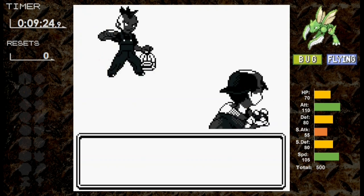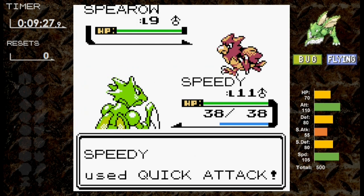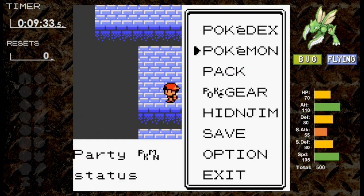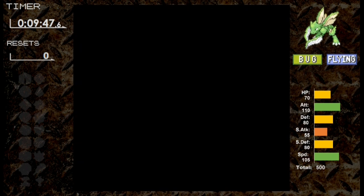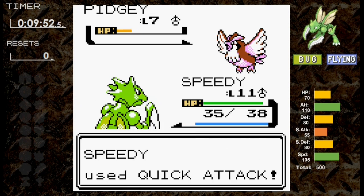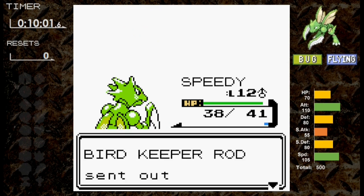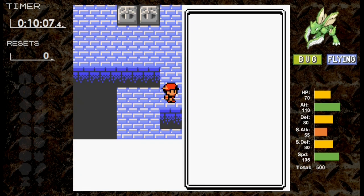The Spearow trainer is probably the most dangerous trainer for Scyther today. Quick Attack does half, and Peck does somewhat significant damage, but it goes down next turn. We heal up and take on Bird Keeper Rob with his two level 7 Pidgeys. Unfortunately for Rob, his Pidgeys can only use Tackle, which does 3 damage. Two Quick Attacks are enough to take down the first Pidgey. We level up and learn Pursuit — not useful for this gym, but useful in a few minutes.